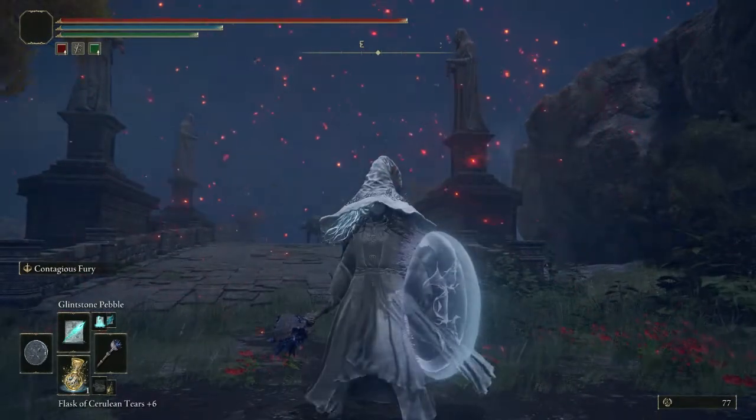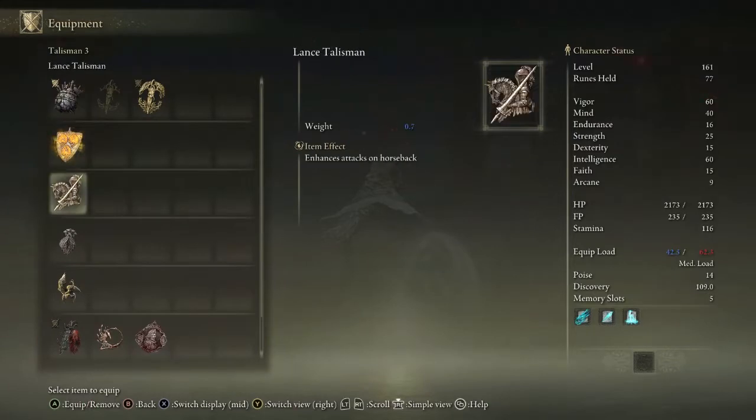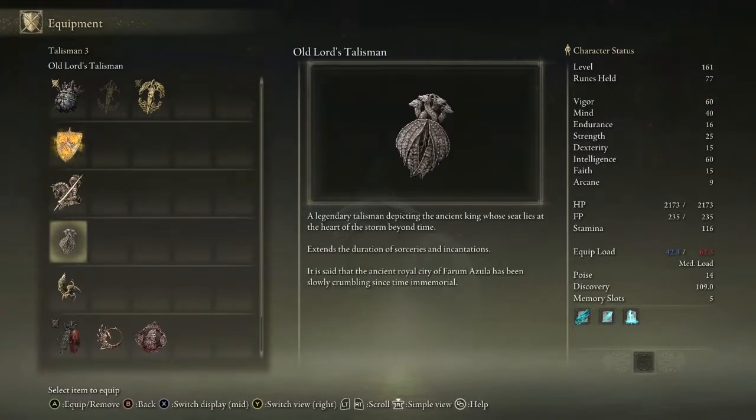I should mention that if you have the Old Lord's Talisman equipped, then your spell buffs — sorceries and incantations, not Ashes of War — will be extended and last a bit longer. This can be very important depending on how long it takes for some spells to get buffed. Most of the time it's probably not going to affect things too much, but it is good to have.